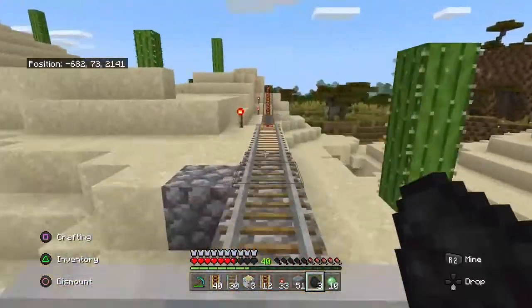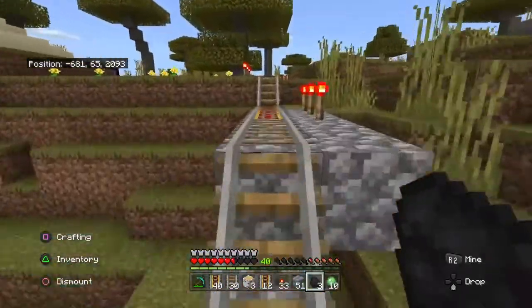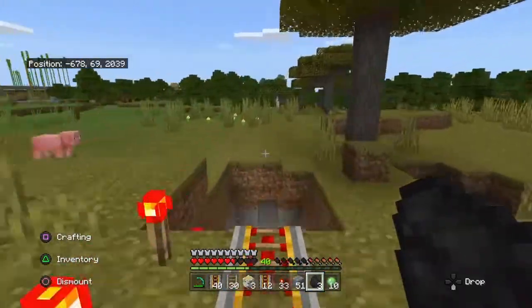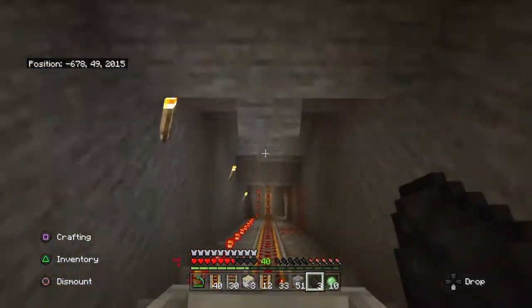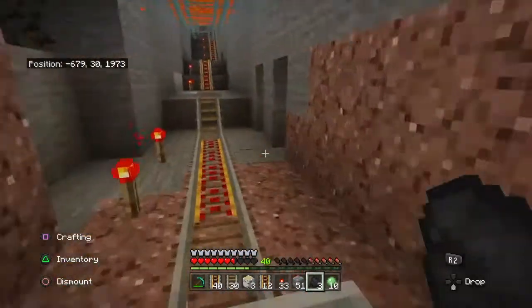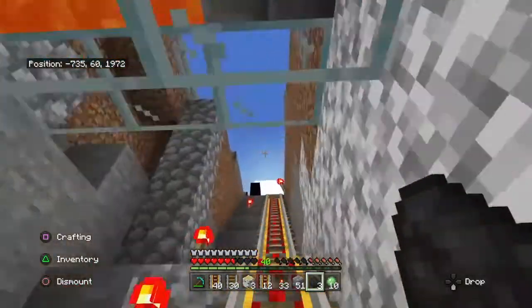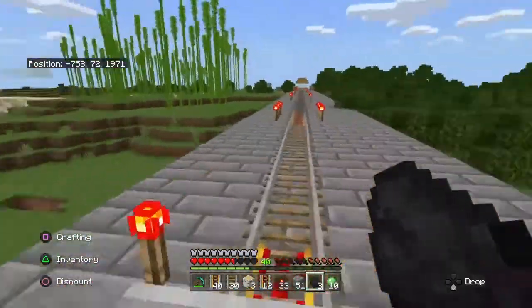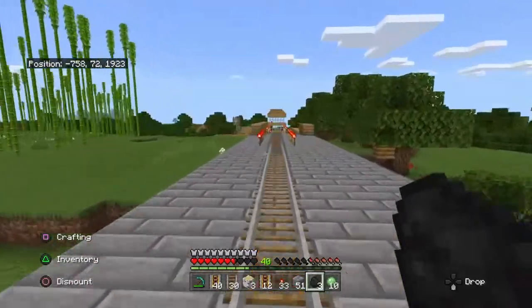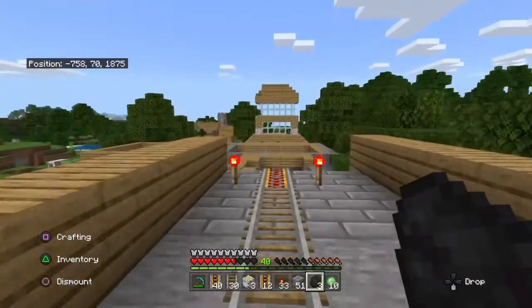And here we go — through the tunnel we go. Yes, the lava bridge, the lava ceiling. Alright, and up the incline we go. You can see we are almost back to our trade depot. We are getting close to our big build.